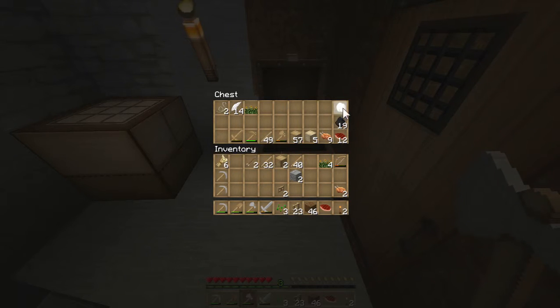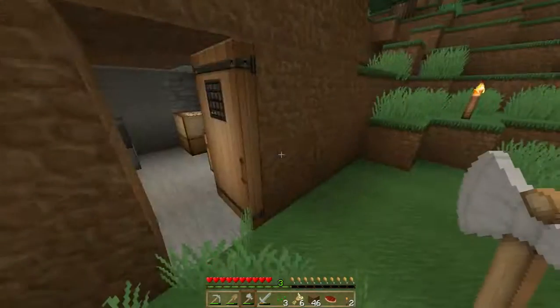Good — we have a couple of eggs, that'll be useful. Wheat will be useful. Let's see if we can get another pig.